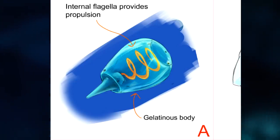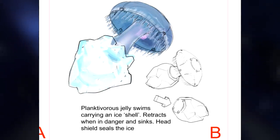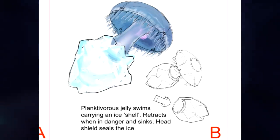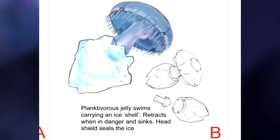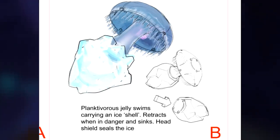We couldn't decide on my server which side of the creature was the front, so let me know which way round you think it would move. Creature B is described as a planktivorous jelly, meaning it feeds on plankton, which carries around a chunk of ice. When it feels threatened, the jelly can retract into the ice shell and its head would seal the ice behind it. Definitely an interesting idea, but I'm not sure how much a creature like this would add to the game.